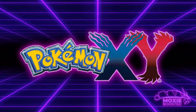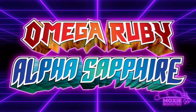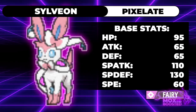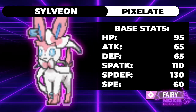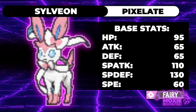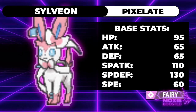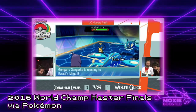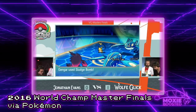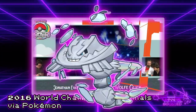As for Gen 6, the big mid-gen buffs came as a result of Move Tutors becoming available in Omega Ruby and Alpha Sapphire. Most notably is Sylveon gaining access to Hyper Voice, which truly made its Pixilate a super threatening ability in doubles, as at the time Pixilate still gave moves that changed to Fairy a 30% boost in power rather than the current 20% boost. Through the release of Omega Ruby and Alpha Sapphire, we also saw the release of a second batch of Mega Evolutions. While there are too many to cover all in depth, the Pokemon that received Megas mid-generation are Beedrill, Pidgeot, Slowbro, Steelix, Sceptile, Swampert, Sableye, Sharpedo, Camerupt, Altaria, Glalie, and Metagross.